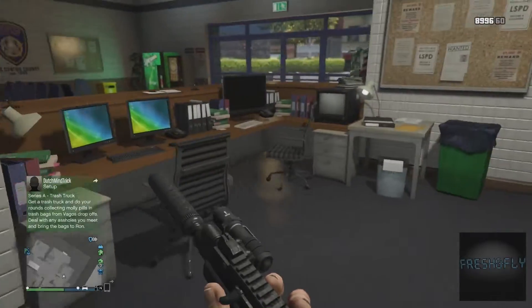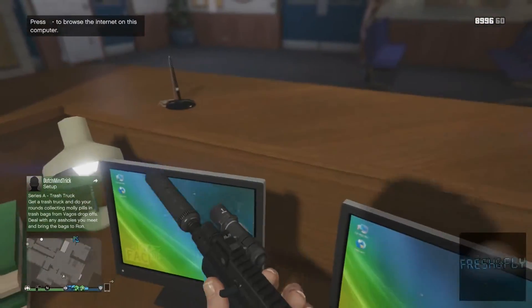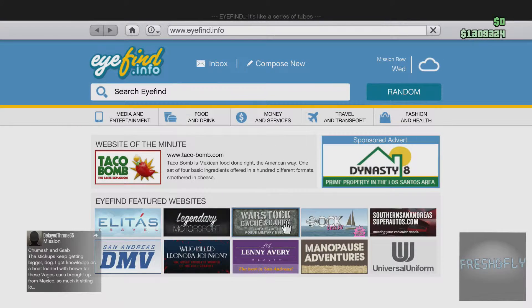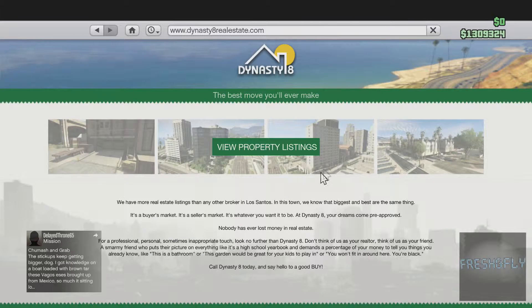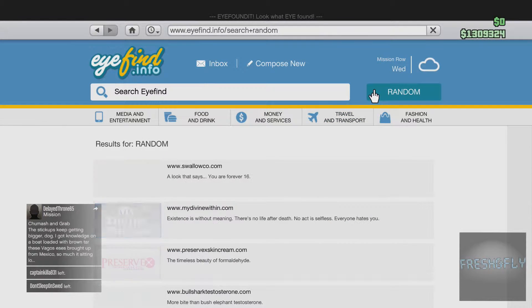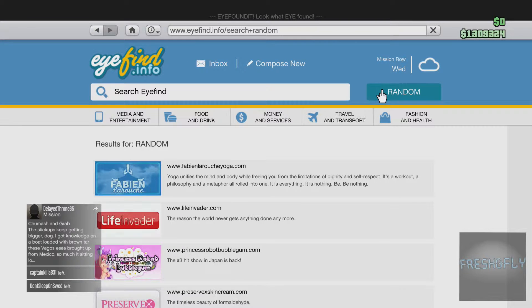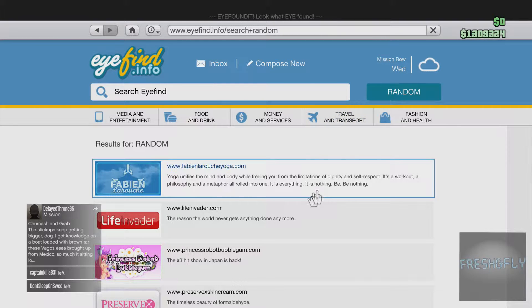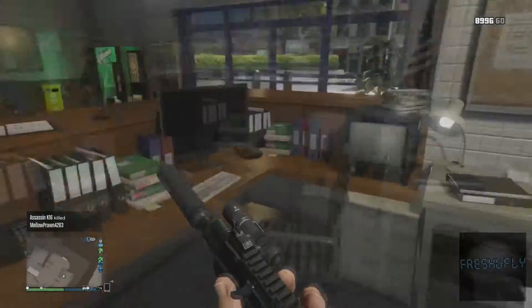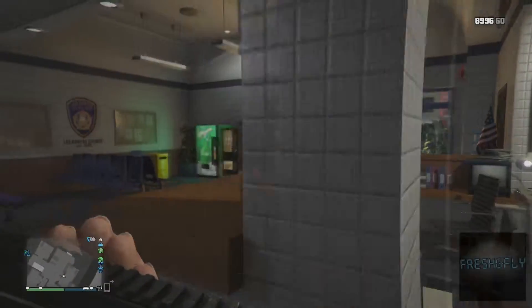Now we're gonna head to the front desk, which has a computer you can actually go on. It's pretty cool — screw around on it and see if you can find anything, but I didn't really find much. Just normal stuff like if you pulled up your phone. Life Invader — nope, doesn't work. I was gonna see if you could look at the cameras but you can't.